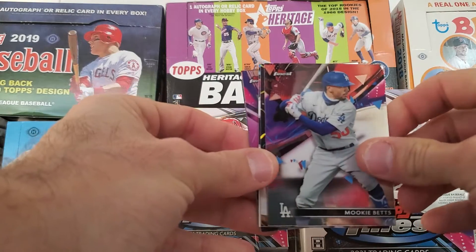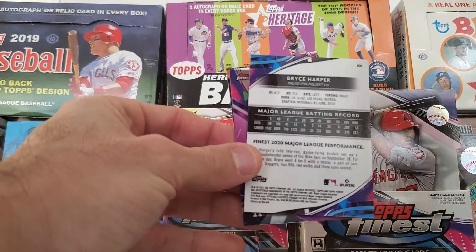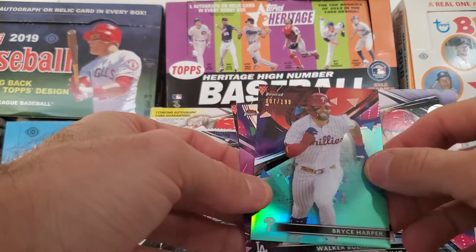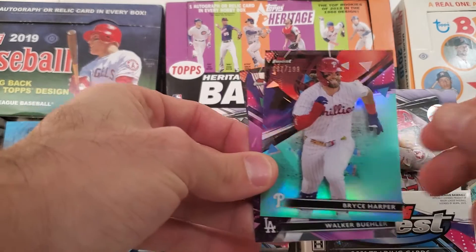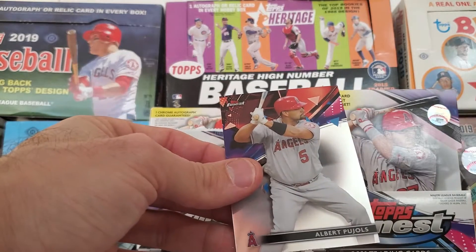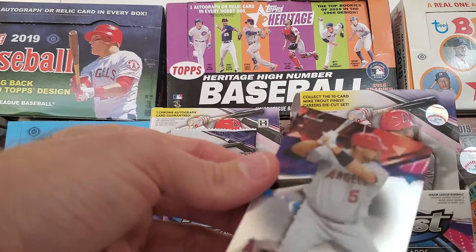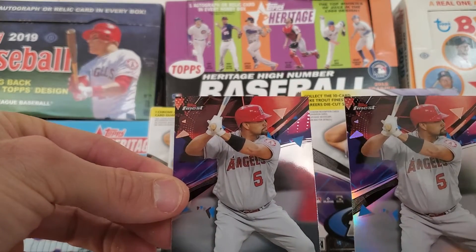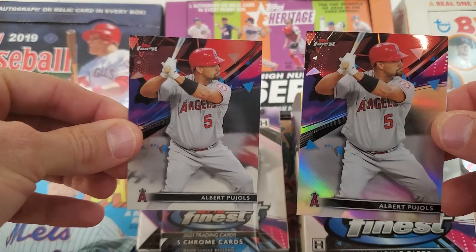Pack five: Mookie Betts, a Masters of Dennis Eckersley — nice Athletics card — and a Bryce Harper Refractor numbered to 199. So it looks like the refractors are putting the packs backwards. We've also got Walker Buehler and Pujols again. It's interesting — if you put the refractor up against the regular version, there's just enough of a color shimmer in the light where you can see the difference between the two.